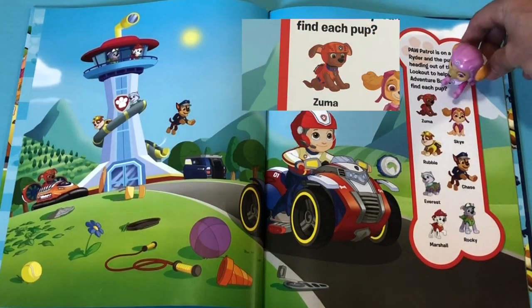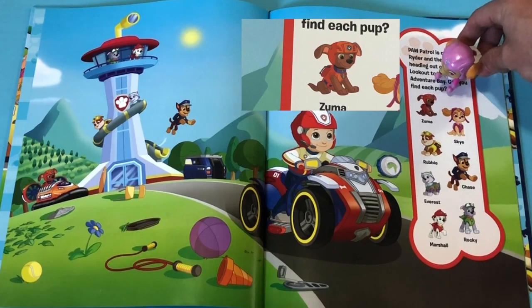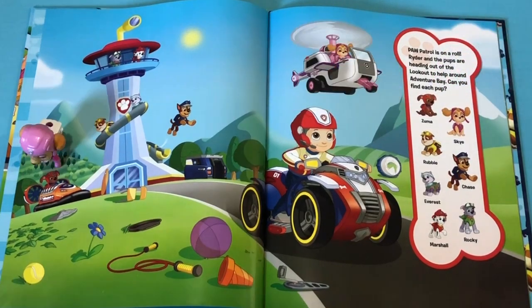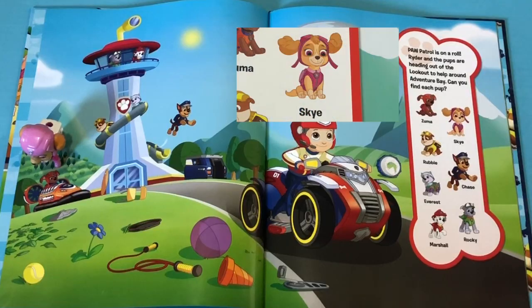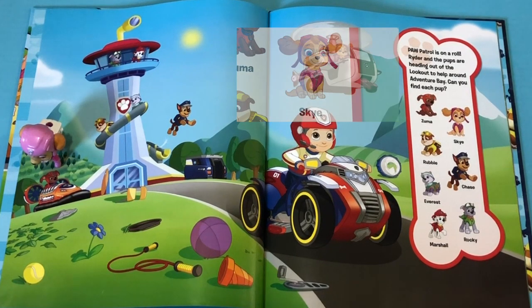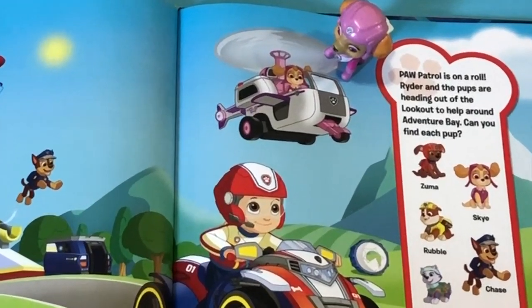First we have to find Zuma! Zuma! Where is he? Good job! You found him! Now we are going to find Skye! Yay!